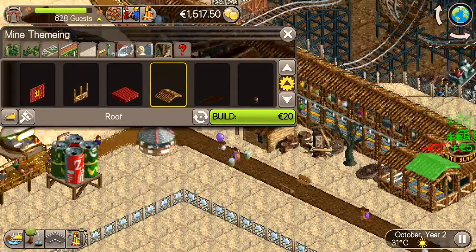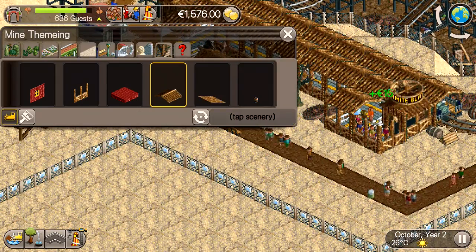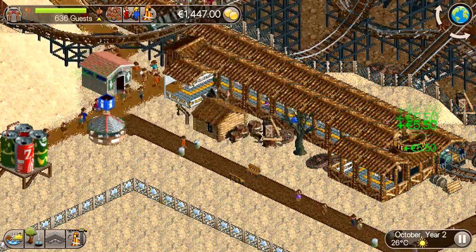To continue with the theming around the park, I decided to give the queue of the Dynamite Blaster an update too. I added a roof to the whole queue, so it matches nicely with the station building.